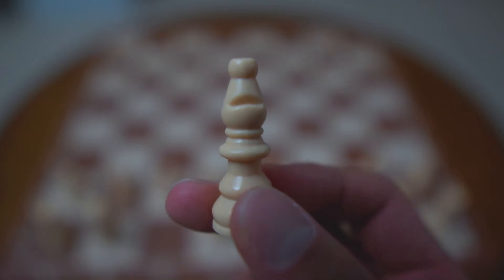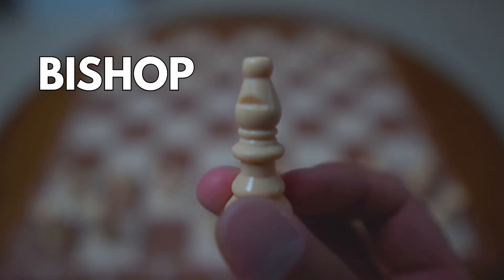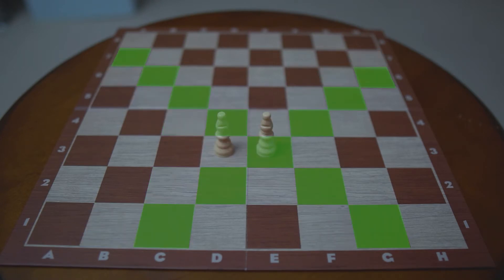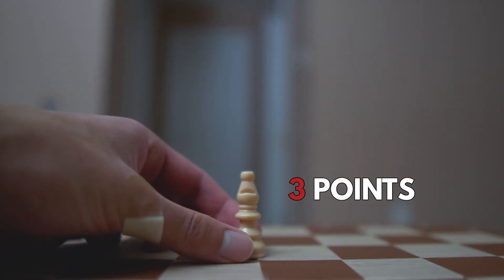The next piece is the bishop. The bishop can move forward or backward as far as it wants, but only diagonally. Each bishop starts on one color and has to stay on that color for the entire game. Bishops have a value of three points as well.